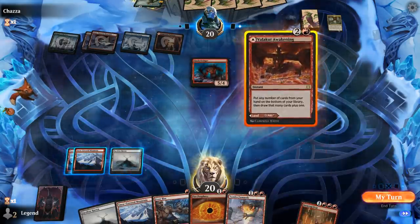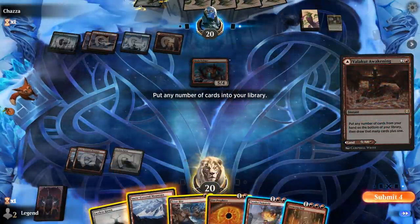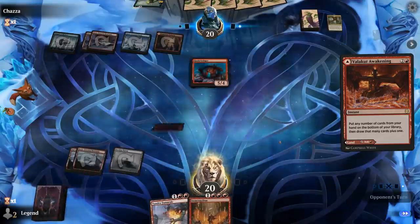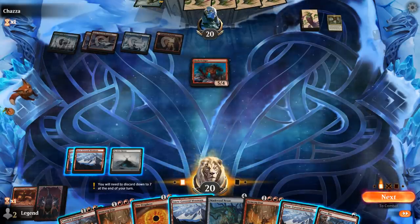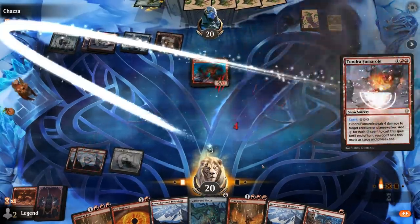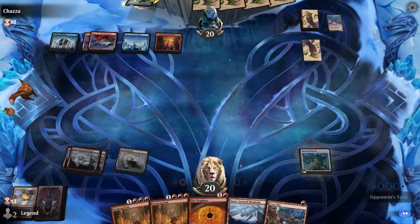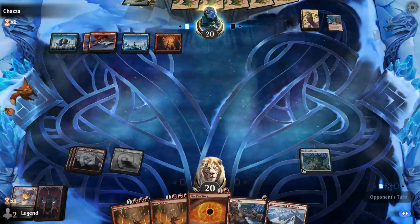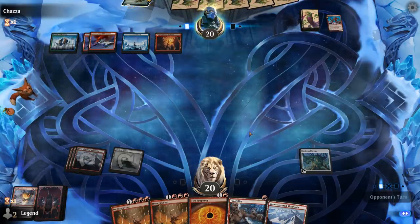I'll hang on to Fumarole but the rest can go — probably get rid of all my lands too since we'll draw into more. Fumarole into Maskwood Nexus. We've got a redundant Ironcrag Feat so we can get rid of it with Prophecy. And then we're just waiting to draw Deathbell Warcry for the win.